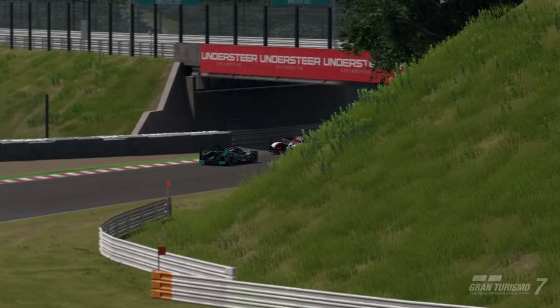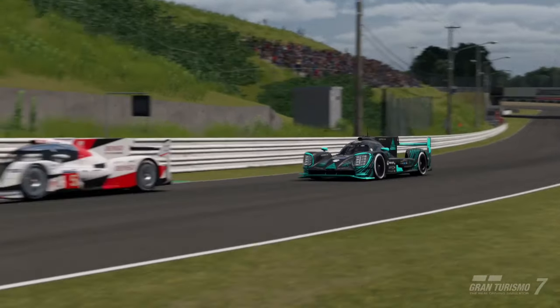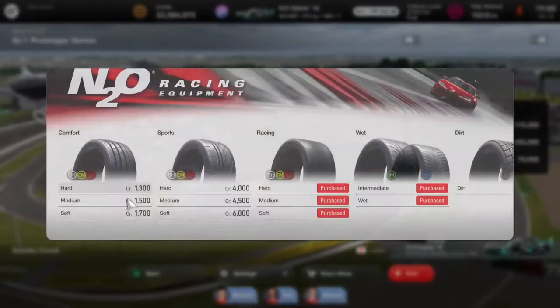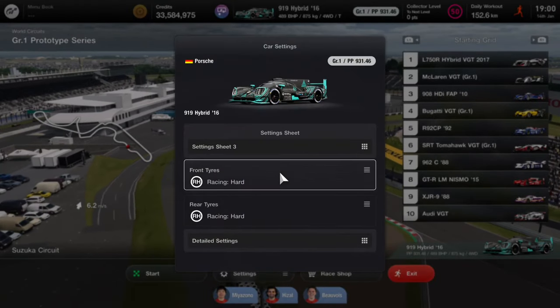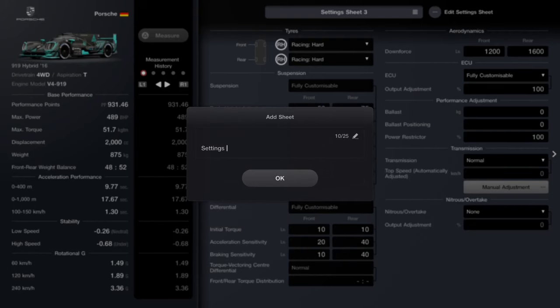First of all, I'm going to see if my original strategy still works. For the Porsche 919 Hybrid, I'm going to run through a brand new setup right now. We're going to call it GR1 Pro Prototypes — something like that.